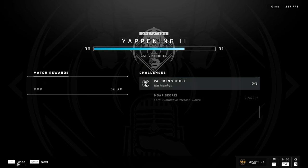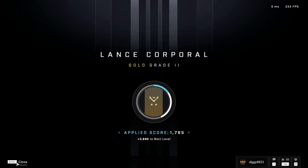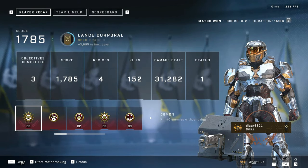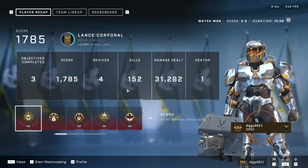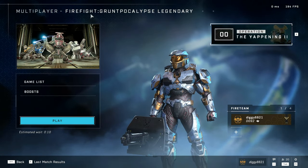What's the XP like for 150 plus kills? XP is actually decent, not the worst. So that's Grunt Apocalypse on Legendary - we couldn't do the deathless run, we did only die once. 150 kills and one death isn't too bad. Definitely recommend hopping in and checking out Grunt Apocalypse - very chill game mode, super fun. That's all for now, talk to you in the next one.